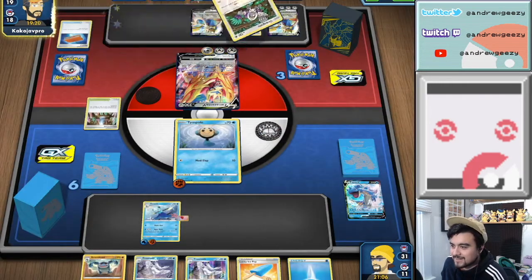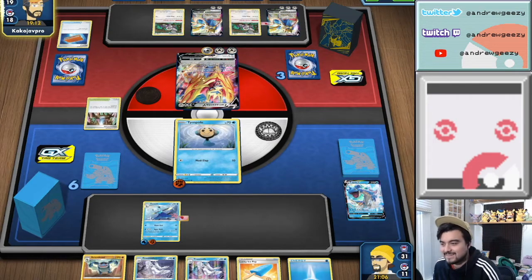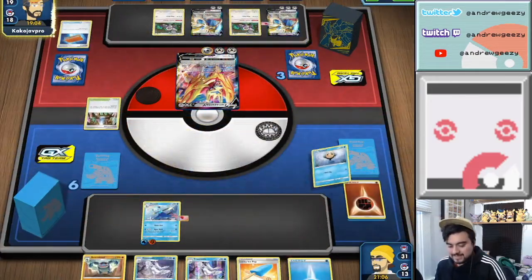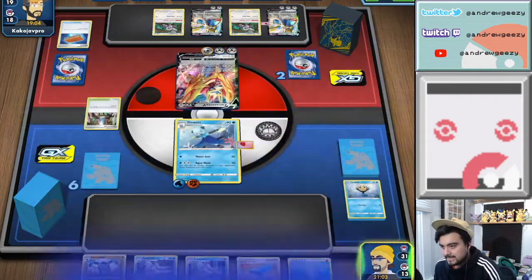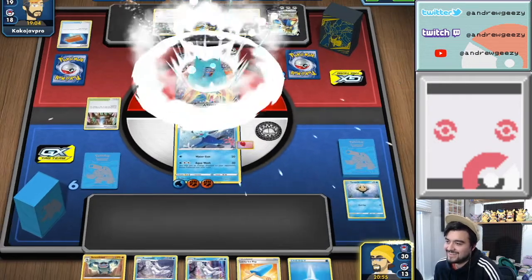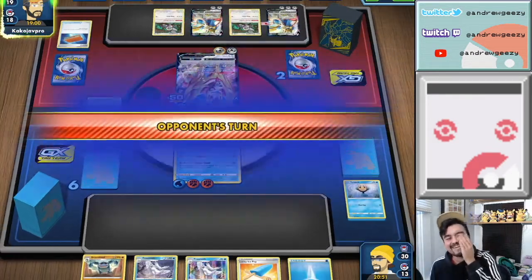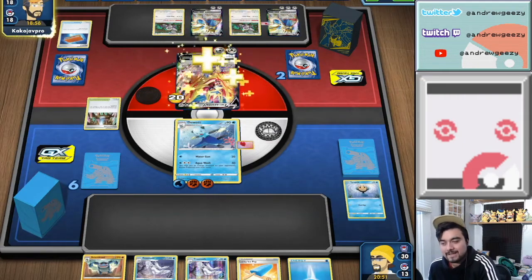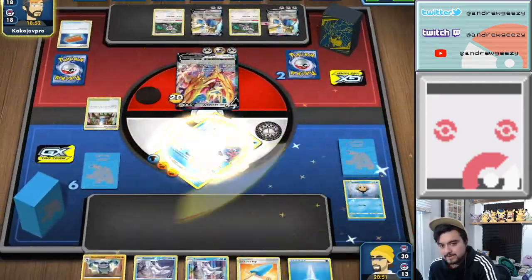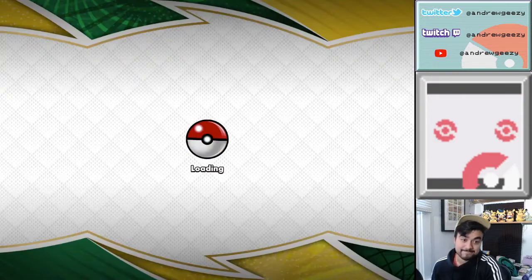Switching Cups have been the best engine for drawing cards. Oh no — they switched to Zamazenta. That means we're gonna get knocked out. And that also means they can just manually retreat into Zacian, and that's gonna be it. Shoot, we were so close — okay, not really so close, but yeah. Let's send the Metal energy back to their hand. You know what, we have to lose gracefully. What are we without our pride? Okay, that got knocked out — whatever. We've got to give the deck at least two chances.